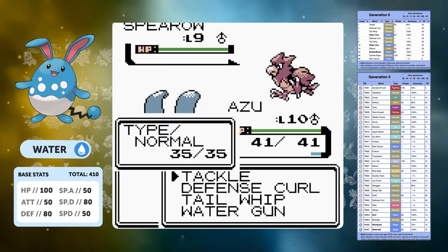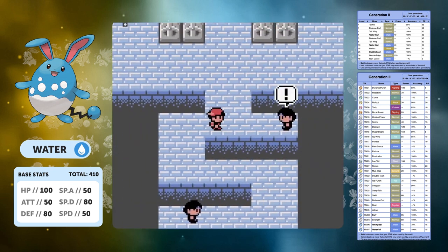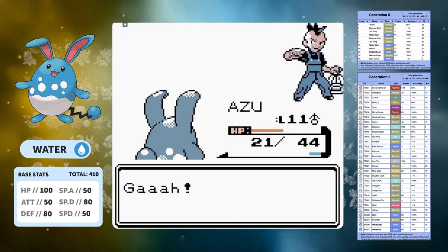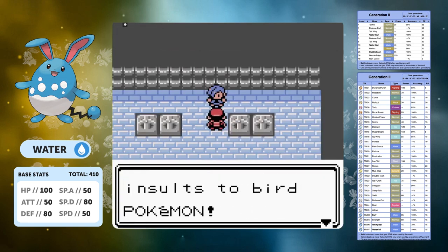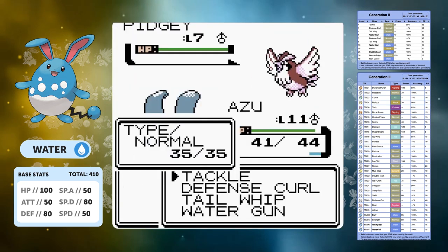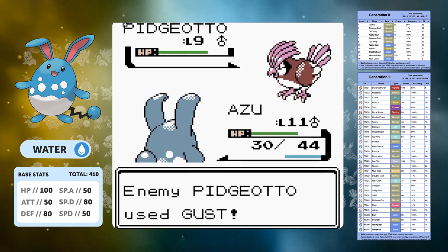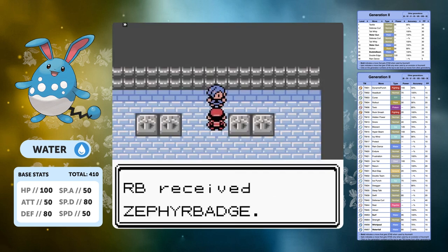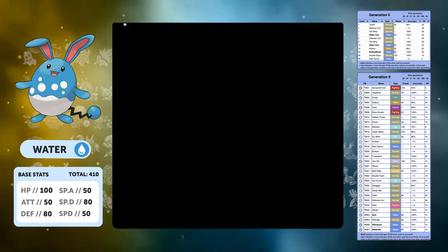Now we've picked up Azumarill, first off we have Bird Keeper Abe in Falkner's Gym. His Spearow is actually kind of a threat with quite high Attack and Peck has a STAB bonus, but Azumarill just walks through the entire gym because Water Gun is a special move and his Pokemon don't really have much of a leg to stand on. We get up to level 11 just before going to Falkner, use a Potion for leeway. His level 7 Pidgey is not a problem — he goes for Gust and we take an easy win. We pick up TM37 Mud Slap.